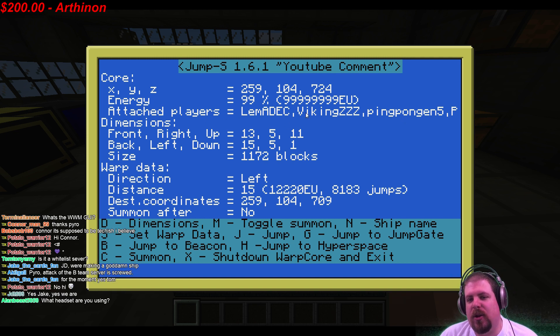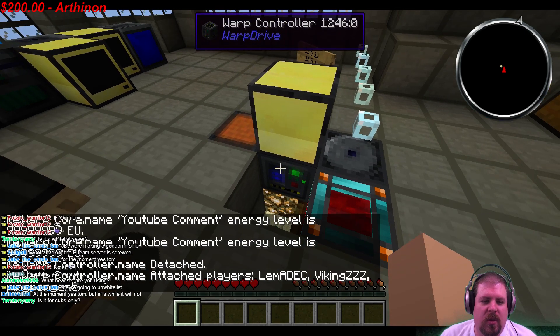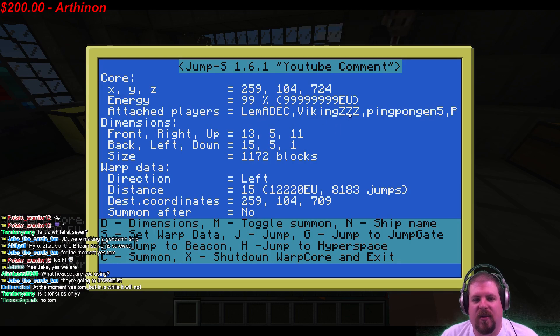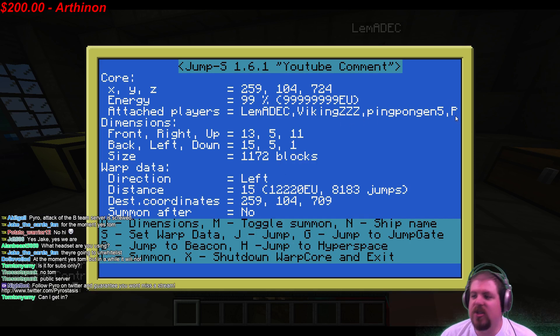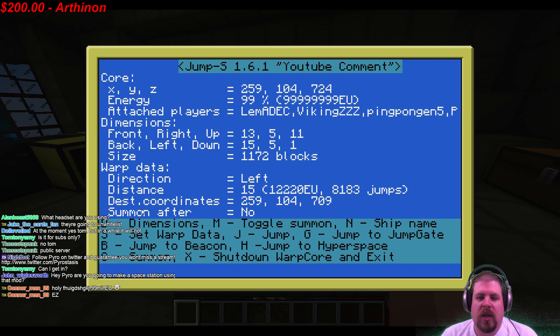Attached players shows everyone currently active on the ship. You have to right-click the warp controller to attach. If I click it I'm removed from the list; click it again and I'm attached and my name shows up. Once on the list you can control the ship and interact with it. There's also a summoning feature.